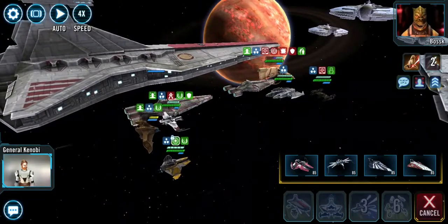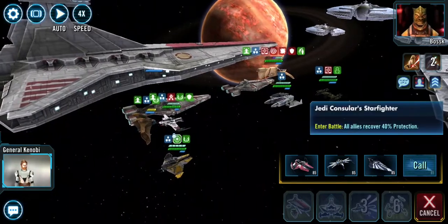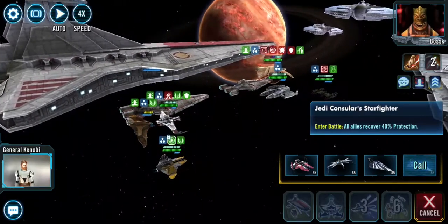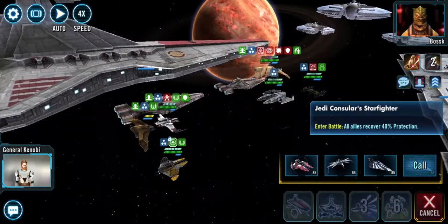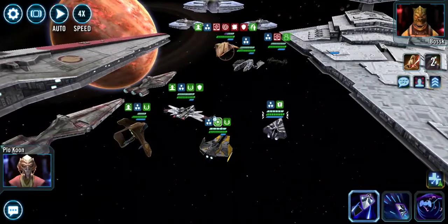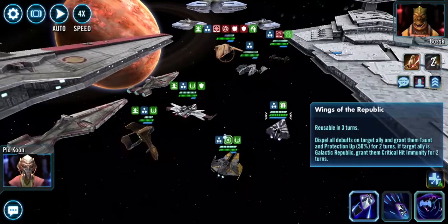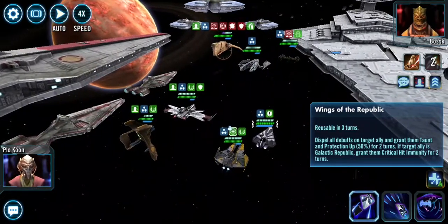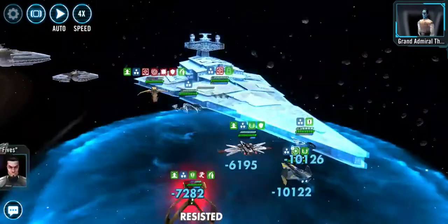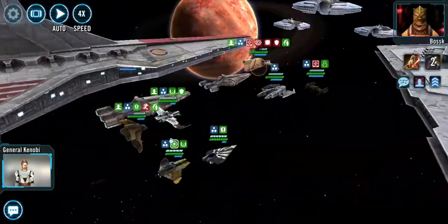We're gonna lose Fives, so I wonder if we should bring up Plo Koon or Consular. I think I'm gonna go with Plo Koon because he's more defensive — let's do that so we can keep Fives in the game a bit longer. P-Boy said go defensive all the way.